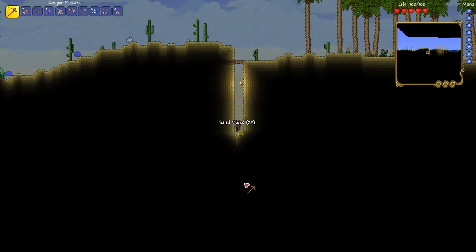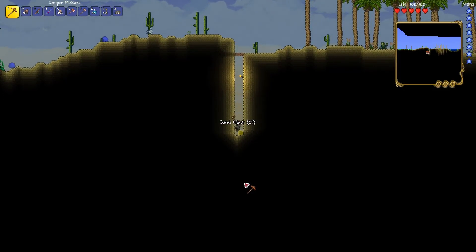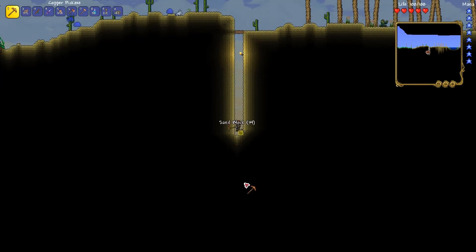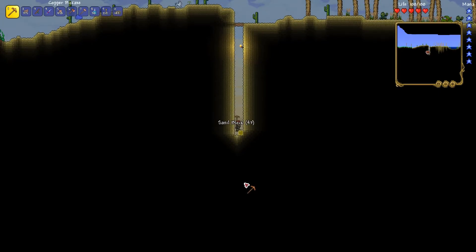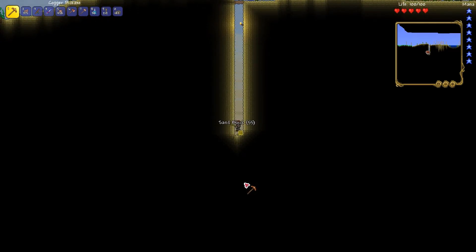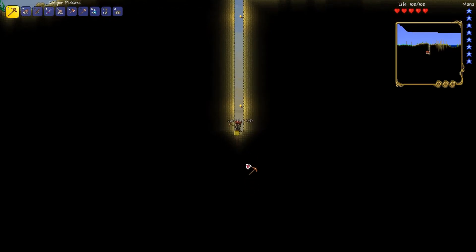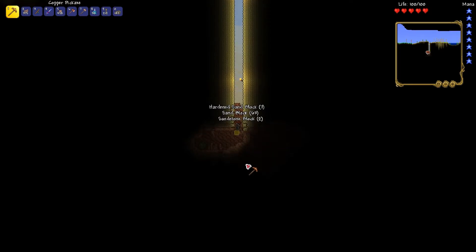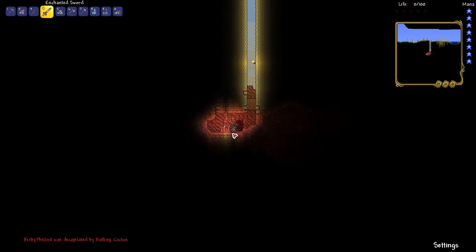I'm trying to find those antlions, just so I can find a cave system down there. If I find a sandstorm in a bottle down there, that would be amazing. All right, I think we're hitting underground desert because we're hitting some cave — we're hitting sandstones. Ah! Rolling cactus! Was not expecting that to kill me. I'll be right back.